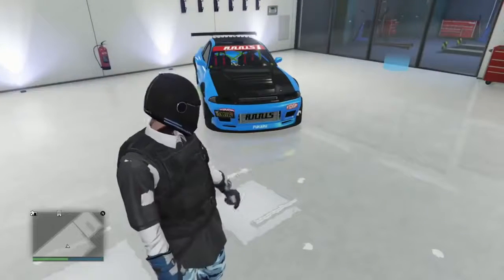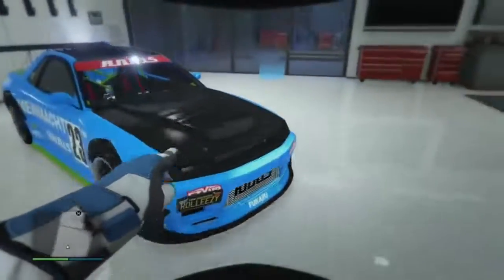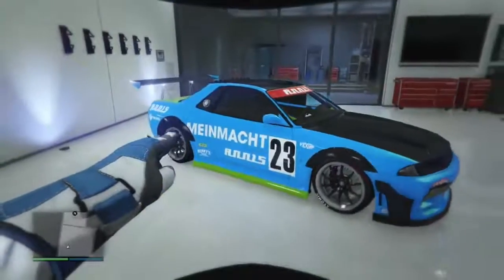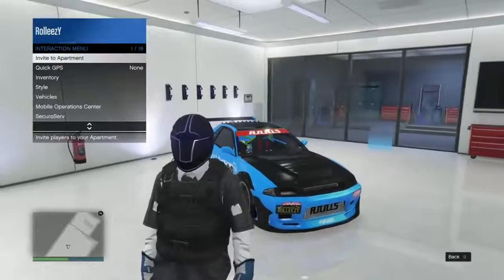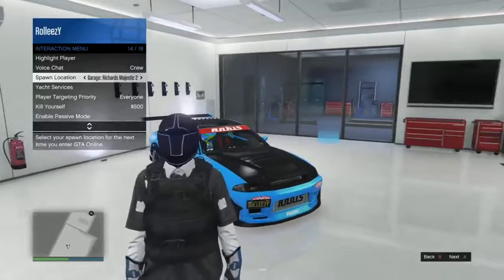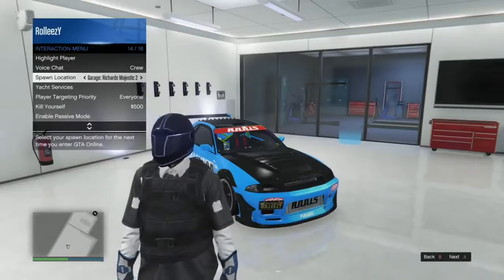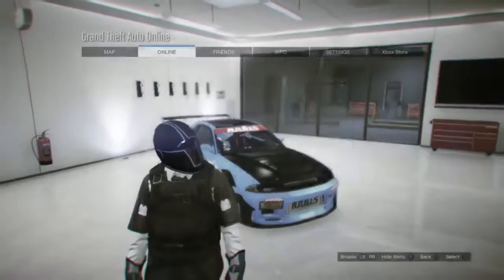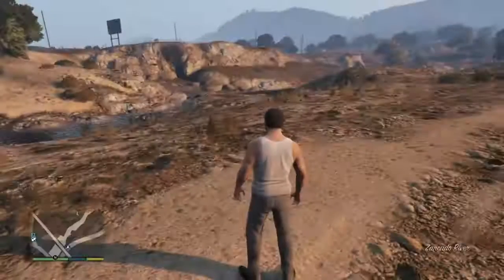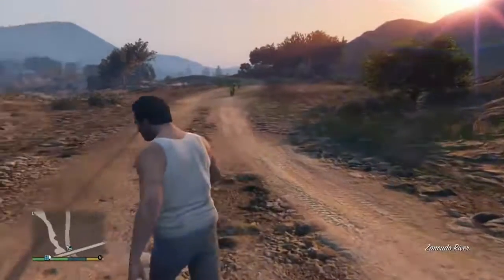Once you get onto your online character, put all the Faggios in your garages that you want to duplicate, and have a Benny's vehicle — we're using Elegy Retros because they pay the most. Don't forget about the sell limits; there's a video linked in the description. Set your spawn location to one of your garages that you're going to be duplicating out of. Then leave GTA — I suggest you close your application. Don't forget you need the MOC with personal vehicle storage.